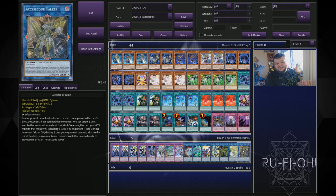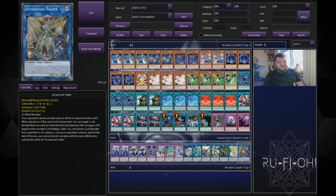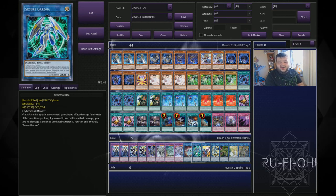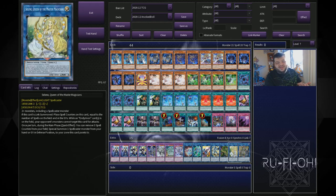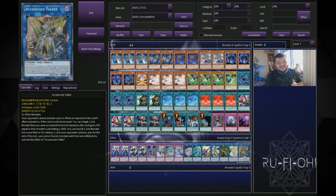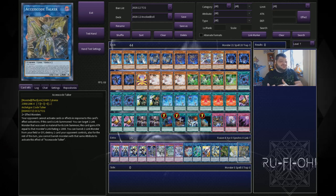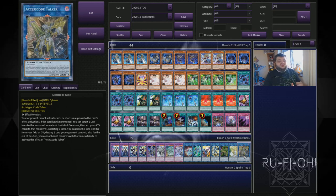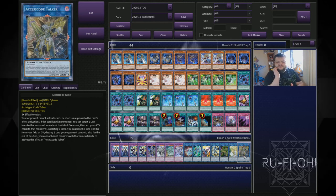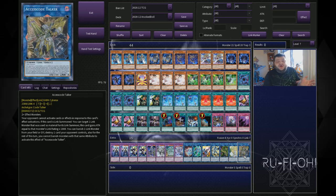Selene is basically there to go up into Access Code Talker — you already know the play with that. Access Code Talker just wins games on its own. We dump a lot of different attributes in here — fire, light, earth, water, dark — we've got it all, so we get a lot of pops. If you don't have access to Access Code, you can put Borrow Sword in and drop Selene altogether. But Access Code Talker on its own is just a game-winning card, so if you've got access to it, you should absolutely be playing it.